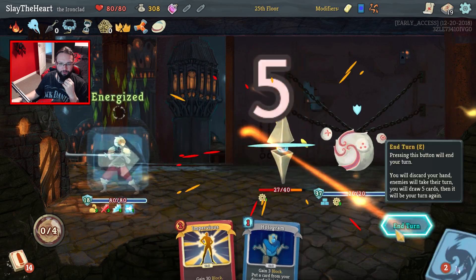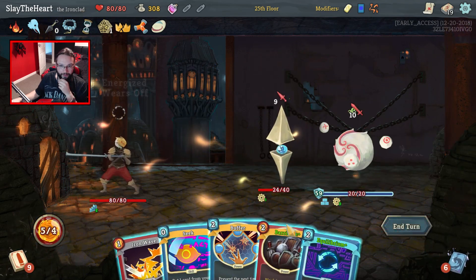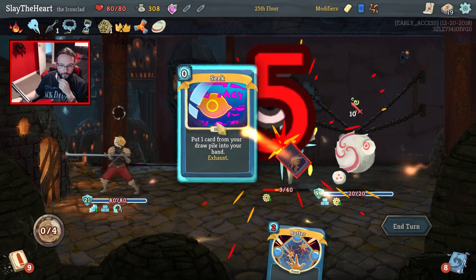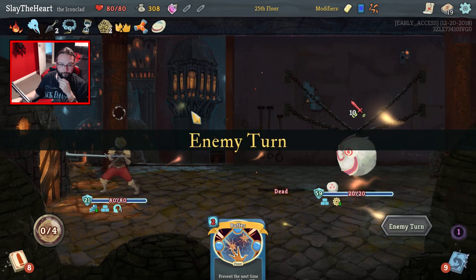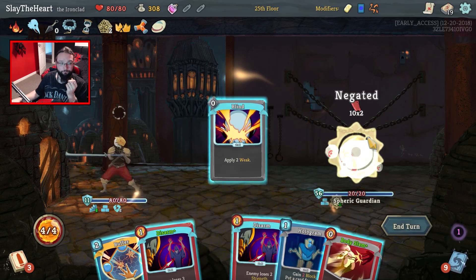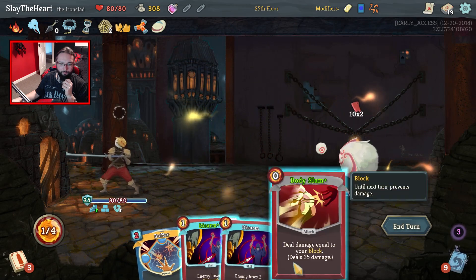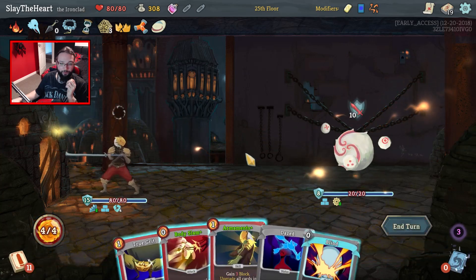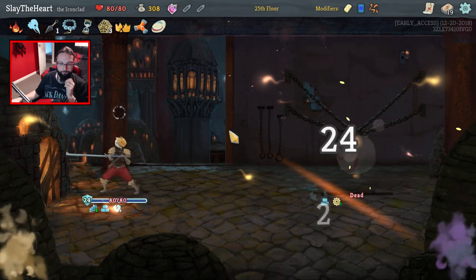Auto Shields, Charge Battery — just to give me a little bit more energy to play with next turn in case we get Barricade. There we go. And we will Seek — definitely a Body Slam. Now can we keep in front of you? Because I can't weaken you, I can't disarm you. You know what — yeah, we're fine.